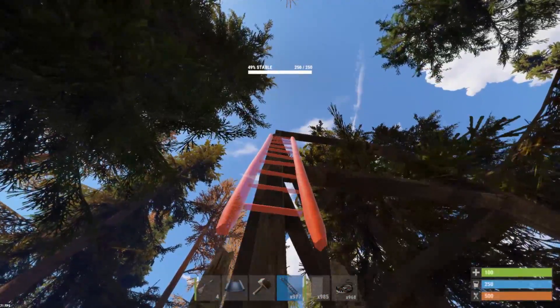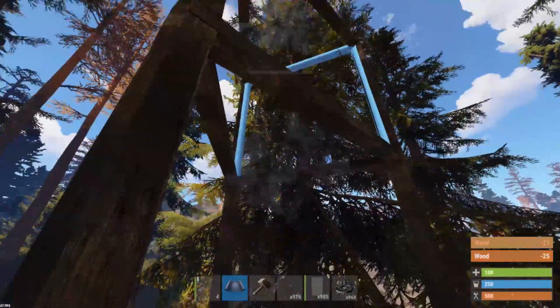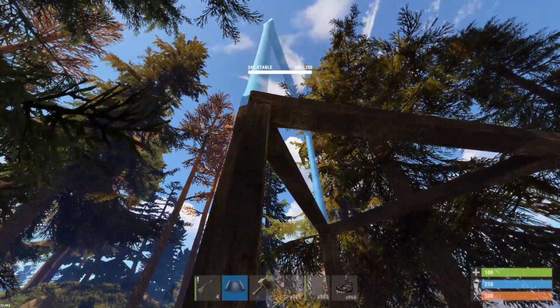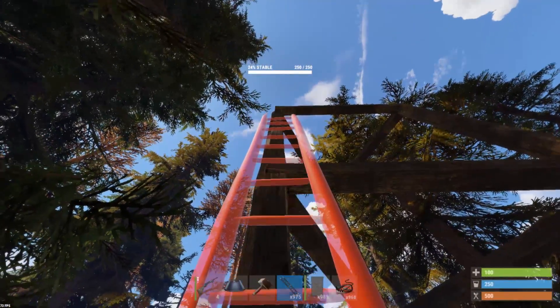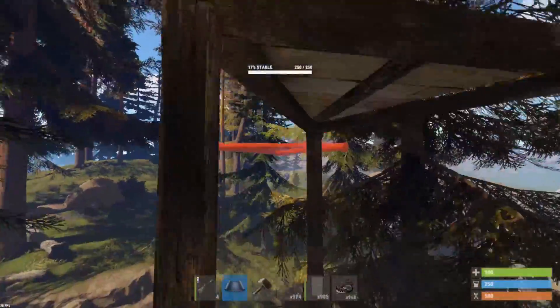So now you see me here placing ladders on the side of the wall frames. Do this all the way up until you have your platform set up. I'm going to keep going up and place more wall frames while I'm on the ladder. Once you get to your top floor you can place your floor just like this, and now you have your platform.